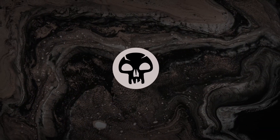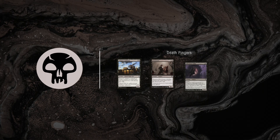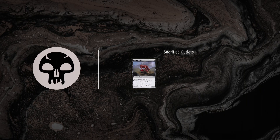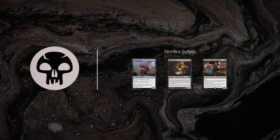Black is central to these decks for pingers like Zulaport Cutthroat, Blood Artist, Falkenrath Noble, and Vindictive Vampire. Free sacrifice outlets like Carrion Feeder, Viscera Seer, and Yawgmoth Thran Physician help the engine get going.